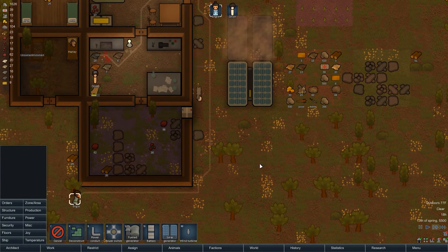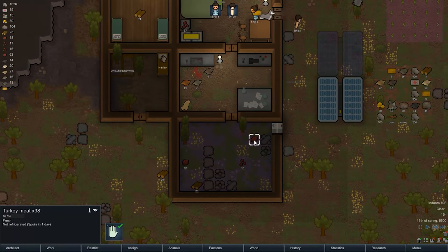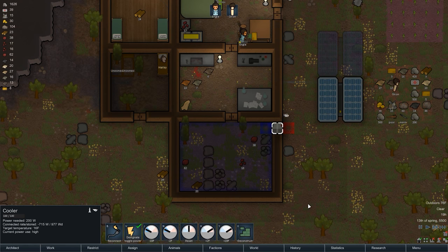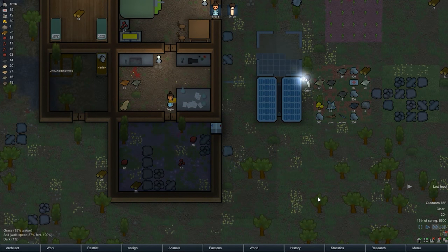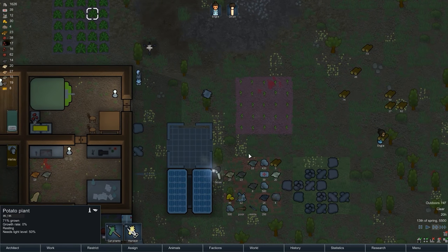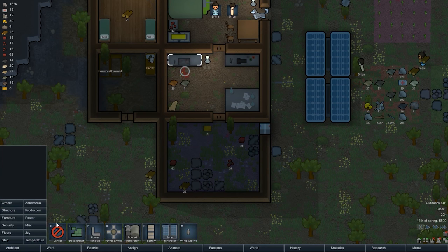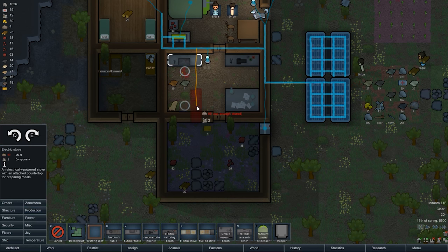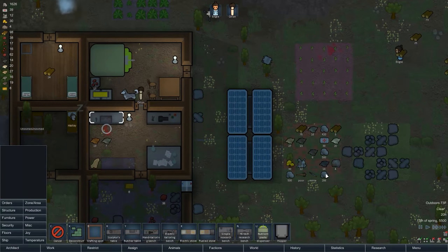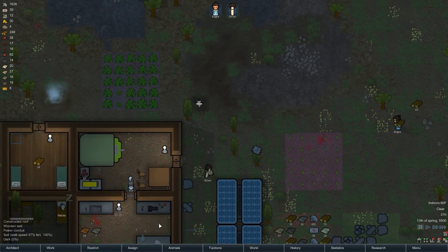Why don't we do another solar panel here? Maybe make a small battery room — it's possible, might be useful. We're low on food. I feel like we have a lot here — maybe because I don't have an oven, which makes sense. Electric tailoring bench, electric stove — we can drop one there. It's good to get some power up and running if I'm going to have to start cooking. Our garbage spot is not going so well.